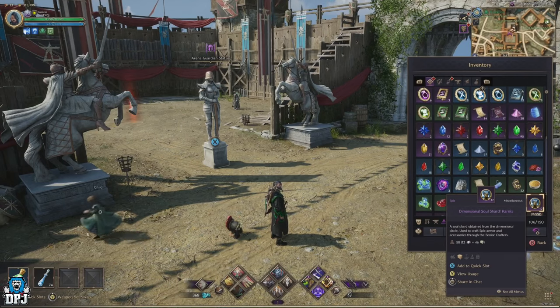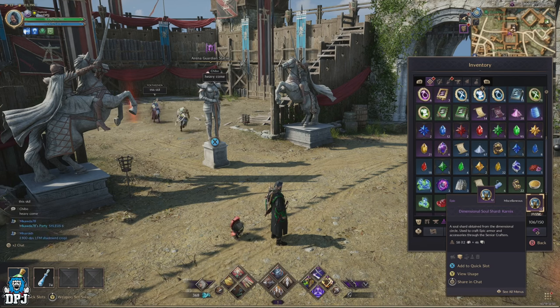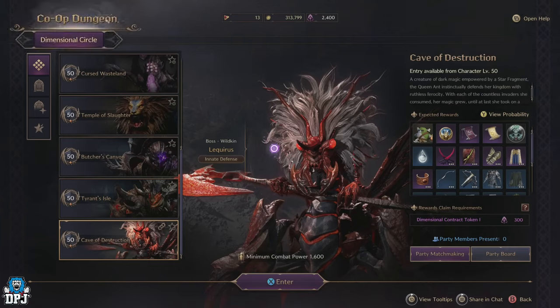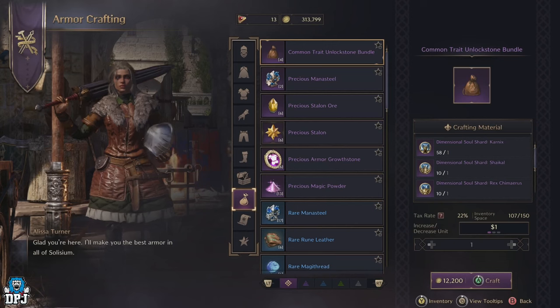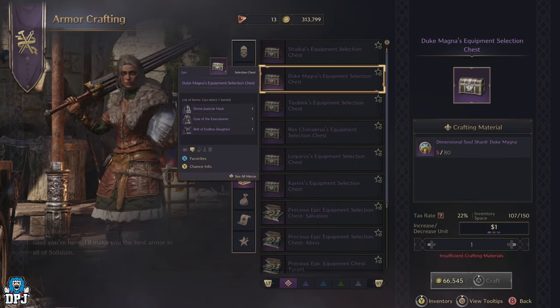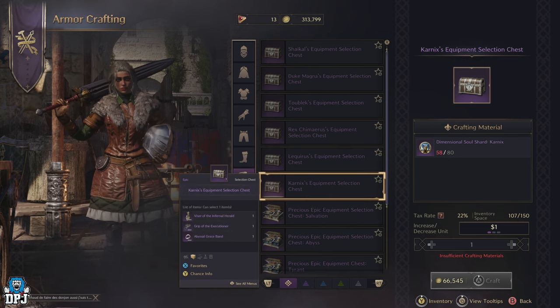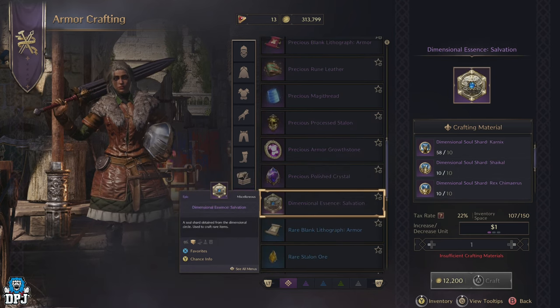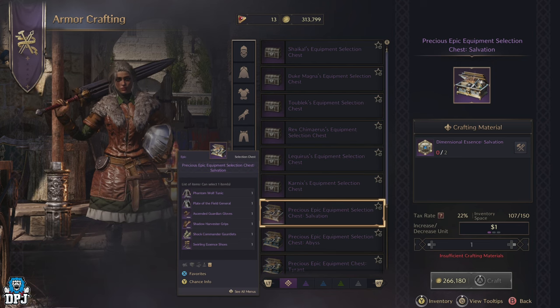Next up we have Dimensional Soul Shards. These come from Dimensional Soul Shard chests, which normally come from the Battle Pass. When you open these chests, you get to pick from one of 6 individual shards. The shards are named after the level 50 co-op dungeon bosses, which is also where you can earn them — each level 50 dungeon boss gives you 4 Soul Shards on completion. Once you've accumulated enough, you can use them at crafting vendors: 80 of a single shard purchases a chest containing epic loot from the corresponding dungeon boss. You can also use 10 of all 6 shards — totalling 60 — to purchase a Dimensional Essence, which can then be used to purchase Salvation Chests to pick out epic gear.